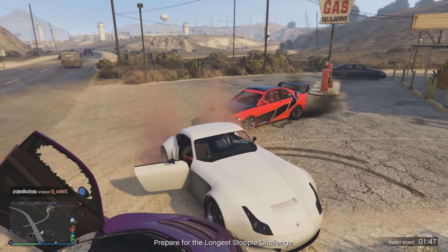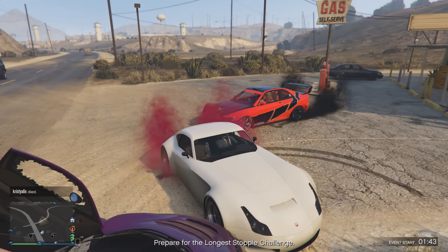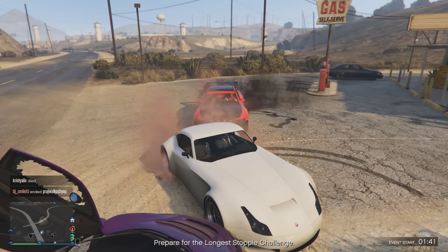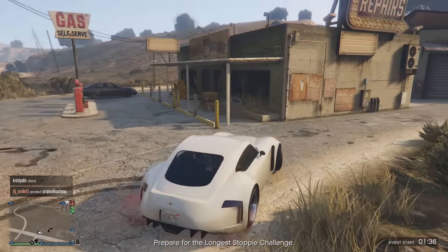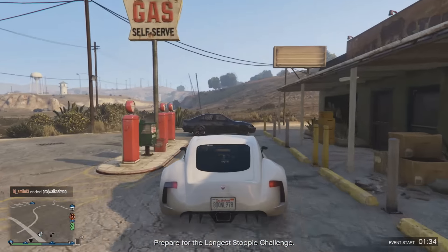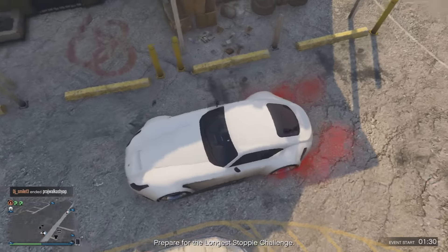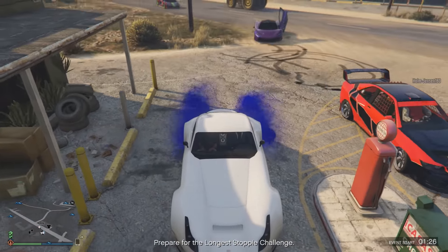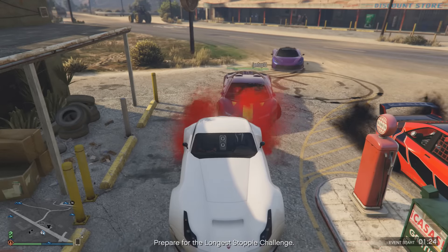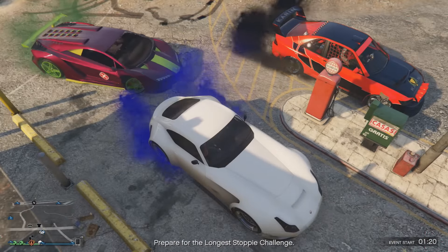If you applied the patriotic tire smoke to any vehicle during this update, then of course you would keep it, but anyone else who didn't had no way of getting this tire smoke. This glitch has been available upon certain updates throughout Grand Theft Auto 5, however for some reason Rockstar Games have now decided to unpatch this method. So now if you want to get yourself this rare, unique, and awesome color-changing tire smoke, you can do so by simply doing the method via the Social Club.